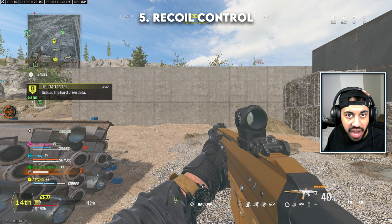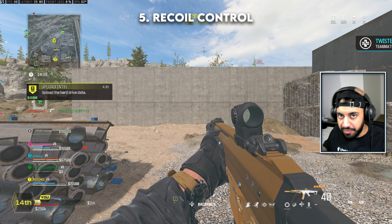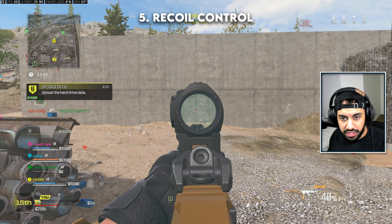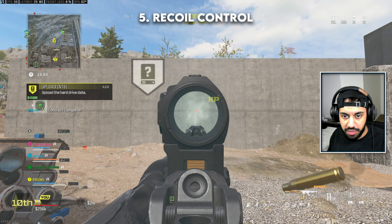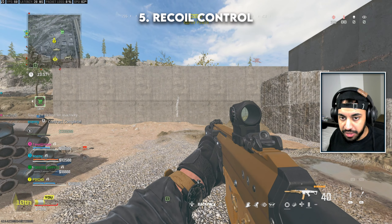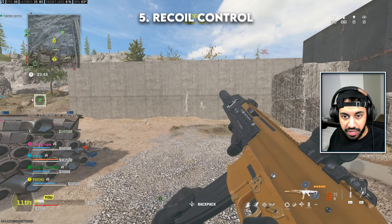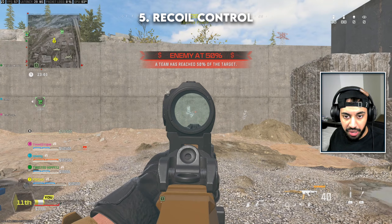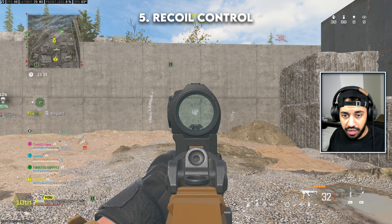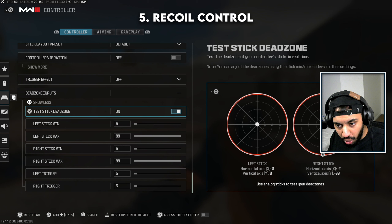Another tip — controlling the recoil of your gun. Pick preferably a low recoil gun since you want to land shots at range; that's why there are meta and loadout videos on the channel. Pick a gun — let's say the MCW — fire it and see where the recoil goes. The MCW goes straight up, which is why meta weapons are recommended — they have easy-to-control recoil patterns. All you need to do is pull down slightly on your analog stick and you go from the recoil moving up to staying on target. With practice you can get it to barely move at all.